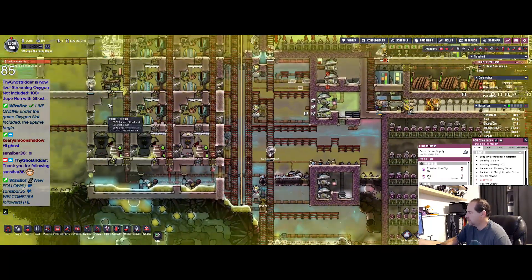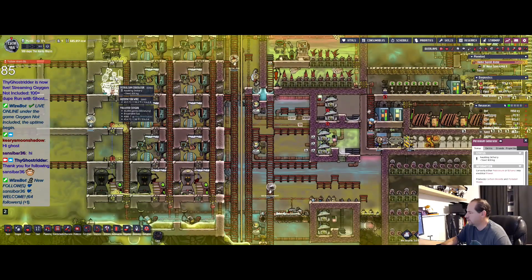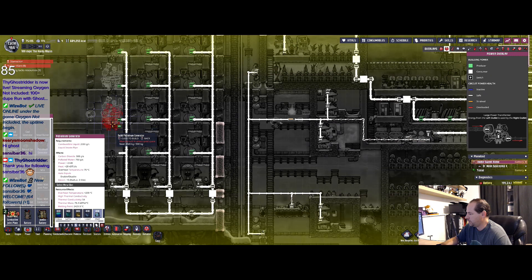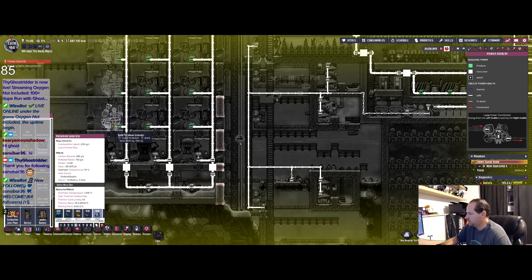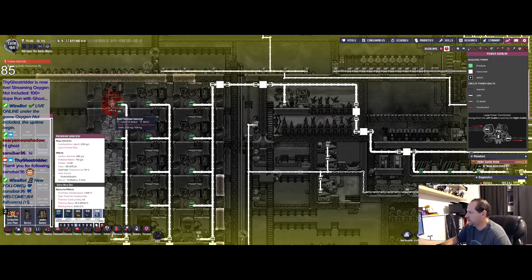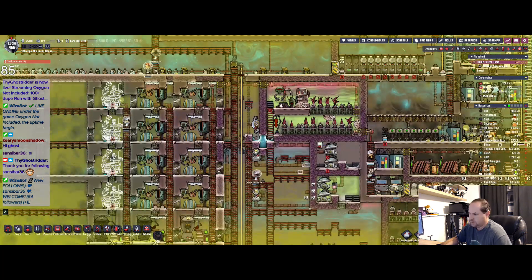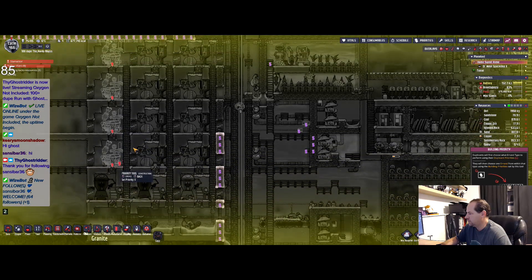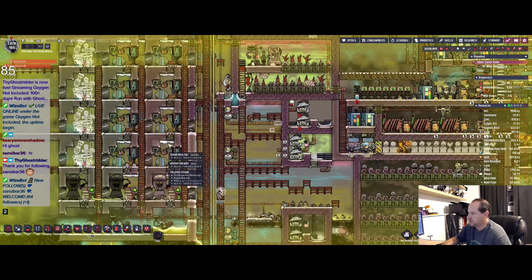These are pumping. Now I'm taking away my steel — petroleum boilers. These ones here do need to be in high priority so I can get power back up and running again.